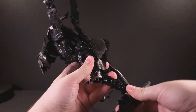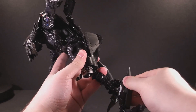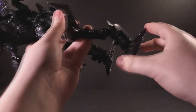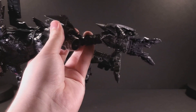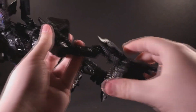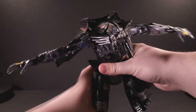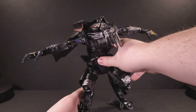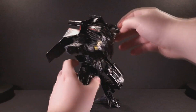The ankles bend forwards and backwards, and there is an ankle pivot. The toe can point forward, and the heel can do a little bipod thing so that you can get him stable in more unusual poses.